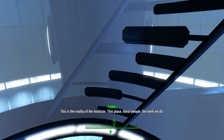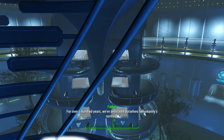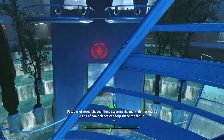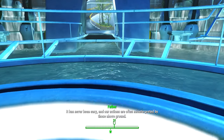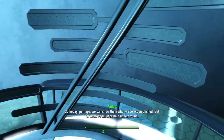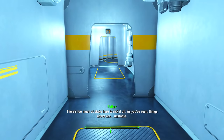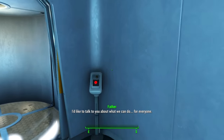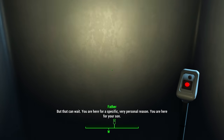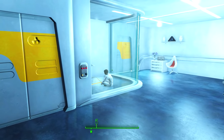This is the reality of the Institute — this place, these people, the work we do. For over a hundred years we've dedicated ourselves to humanity's survival — decades of research, countless experiments and trials, a shared vision of how science can help shape the future. It has never been easy and our actions are often misinterpreted by those above ground. Someday perhaps we can show them what we've accomplished, but for now we must remain underground. There's too much at stake to risk it all. You are here for a specific, very personal reason — you are here for your son.